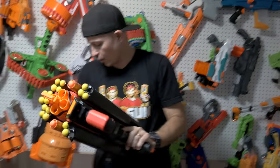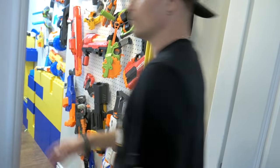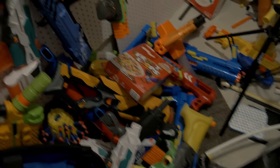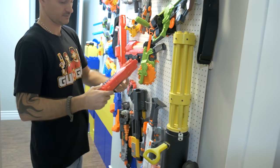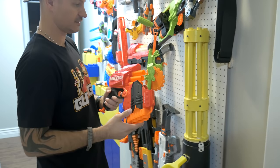They tease a secret wall behind the main display and another room full of stuff they can't get into. The floor is shown to demonstrate how much unsorted inventory remains. Moving to the final wall, they highlight an old-school custom gatling gun - Danny recalls it being used to destroy the last house, noting it cost quite a bit but unloads a ton of darts at once.